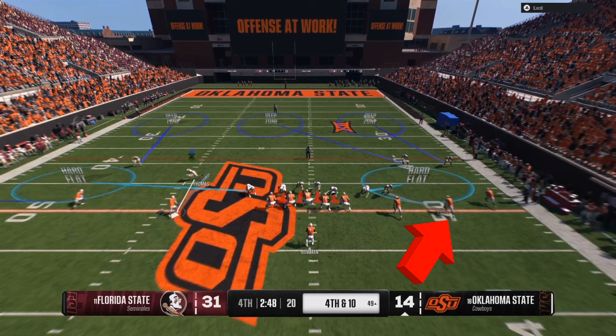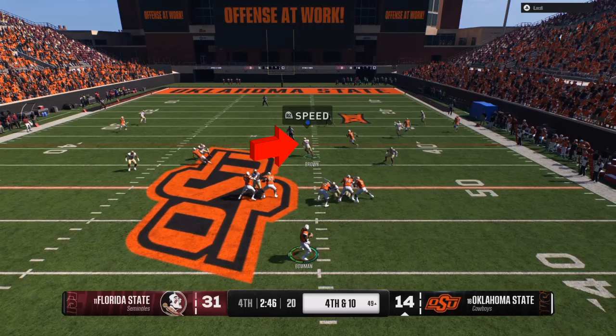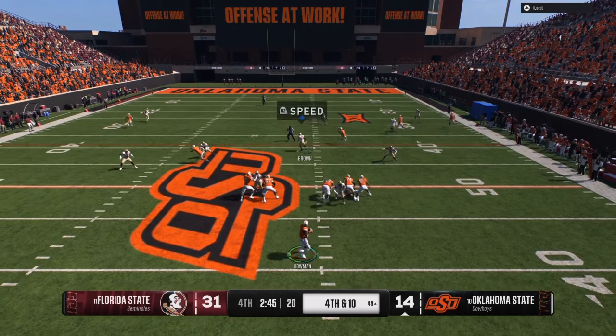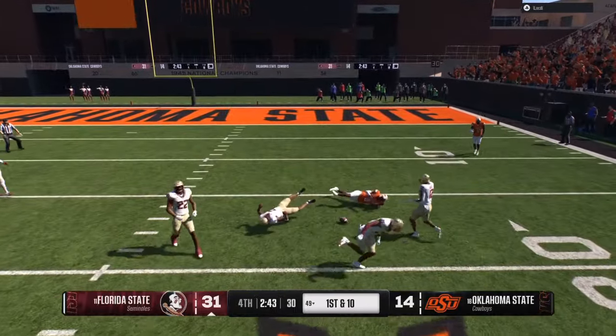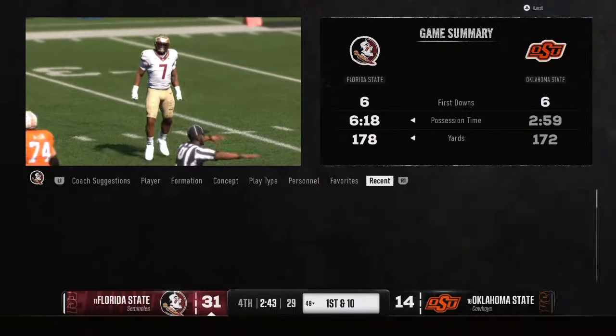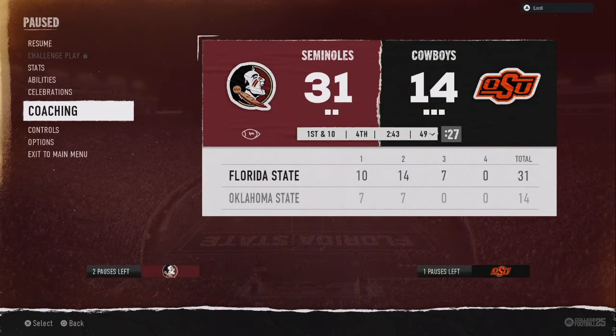Right here, instead of manning up the closest guy I manned up the other guy, and my user is going to take the person coming from the right side of the field to the left side. My opponent chucks the ball down the field — and that's how you play lockdown, force-rage-quit type defense. Your opponent does something and you adjust to what they do.